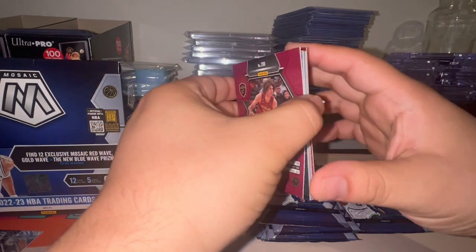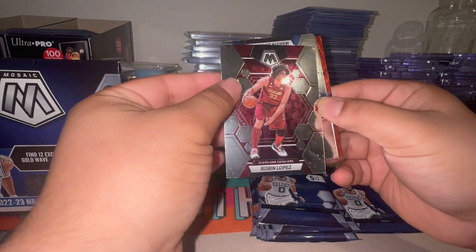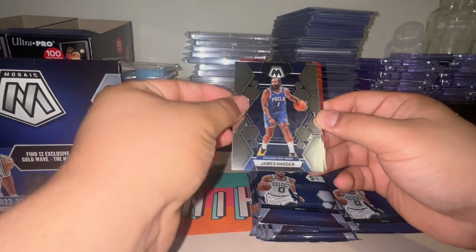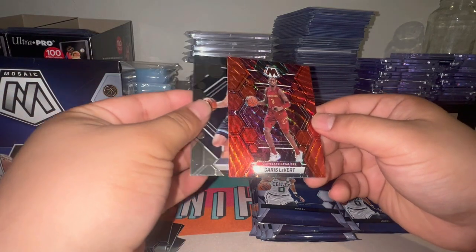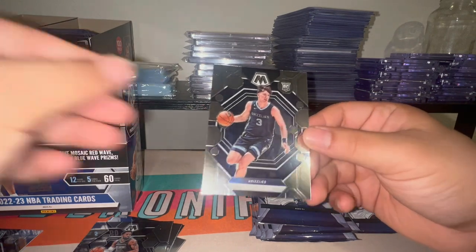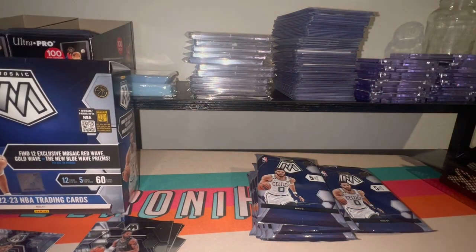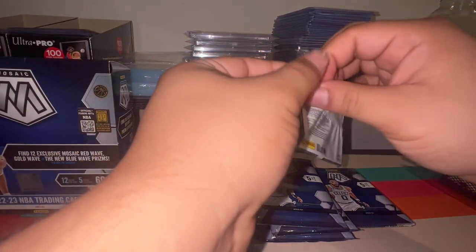Looks like this card is backwards for some reason, and a lot of chrome dust on there. Looks like we got another red wave — back-to-back backwards cards on the front. We got Jake LaRavia on the rookie and another color match on the Caris LeVert for the Cavs. I'll go ahead and sleeve Paolo just to keep those rookie cards in nice condition.